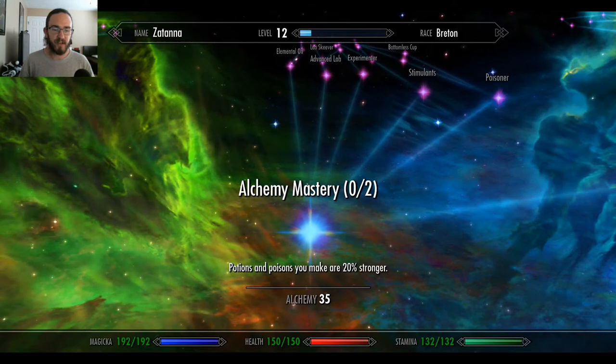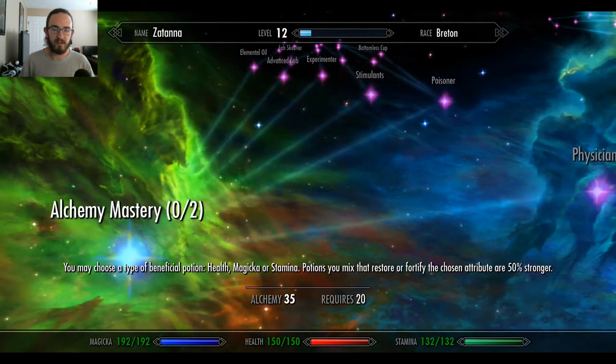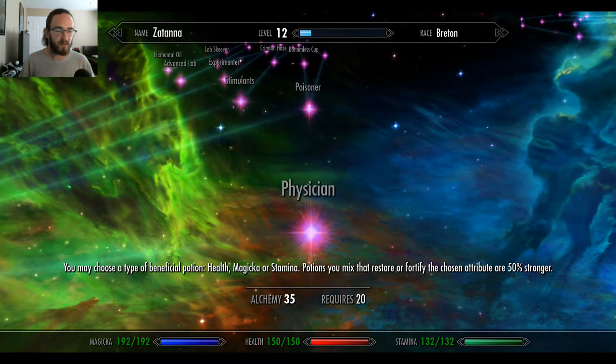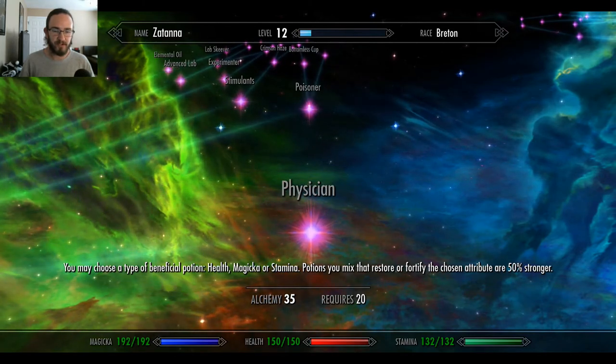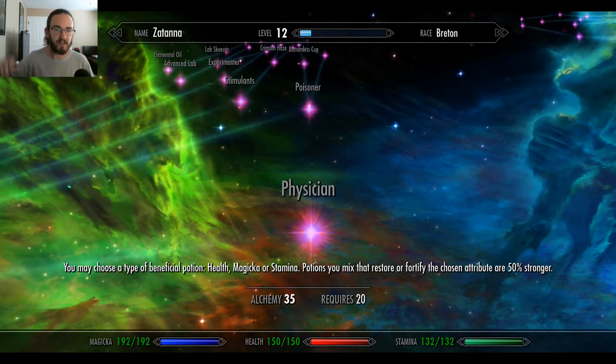Obviously Alchemy Master — potions you make are 20% stronger. I imagine at rank two that's like 40% stronger. Physician: you may choose a type of beneficial potion — health, magic, or stamina. Potions you mix that restore or fortify the chosen attribute are 50% stronger. That's good.